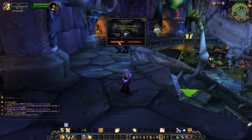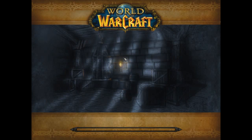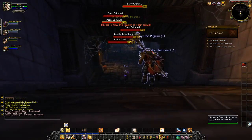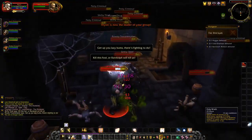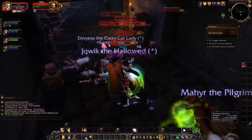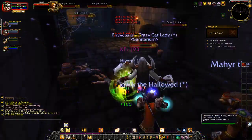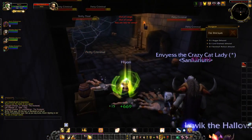Next we're doing Stockade — I really like Stockade because it's quick and super easy. After this we're gonna do Gnomeregan, which I'm going to love putting a guide together for because of the confusion I've seen in that level. It is on Horde side, so the quests you do not have to do are on Horde side. Can I target him please? I'm sitting there trying to target him.